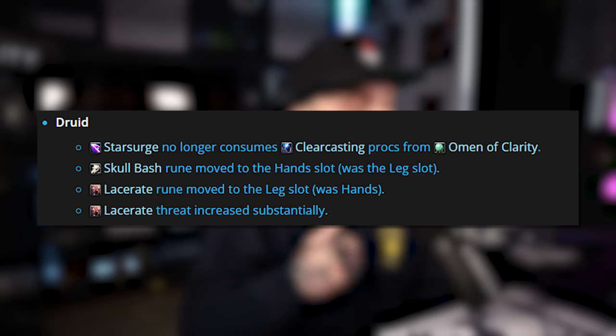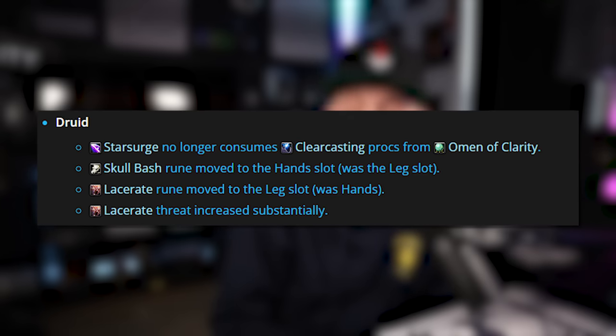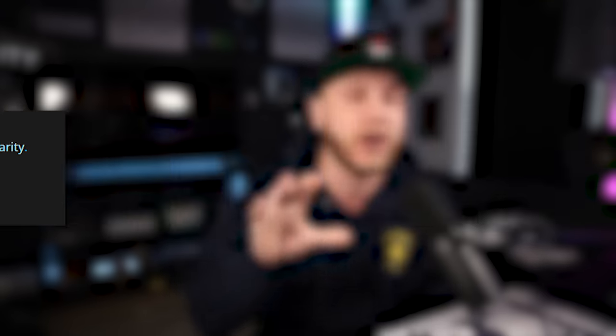Moving into class changes: for Druid, Star Surge no longer consumes Clearcasting procs from Omen of Clarity. Skull Bash rune has been moved to the hand slot up from the leg slot, and Lacerate was moved to the leg slot from the hand slot with Lacerate's threat being increased substantially. This is really nice, and it shows that Blizzard is willing to move rune slots around depending on how the class is performing. Very nice change for Bear Druids, and good to know that if rune slots need adjusting to make something feel better, it's on the table.